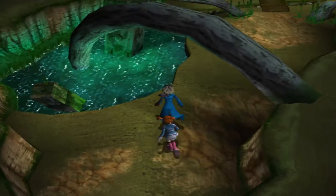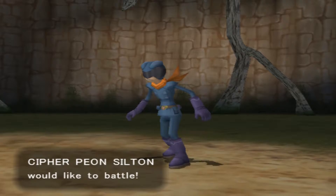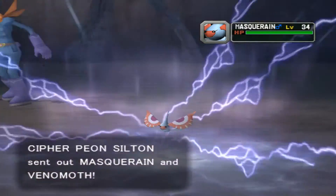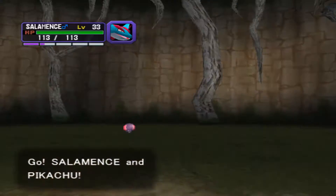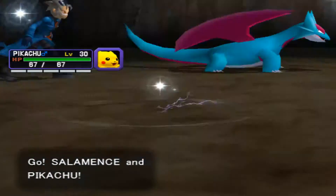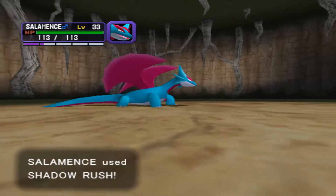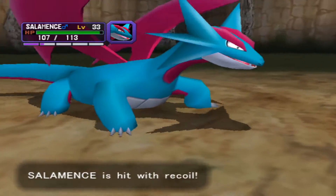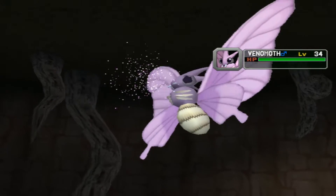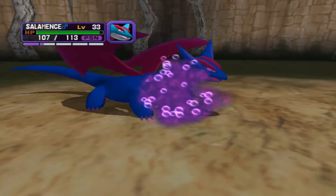I did try to Nuzlocke another playthrough and completely failed. I had a Wonder Guard Lickitung show up, and that didn't go well — that's the reason why I don't think I could really Nuzlocke this. If I don't have a damaging move, or at least toxic or poison powder, I would have no way of getting through it. I would literally be done in the first two battles. The problem was that specific playthrough — this is a different one.